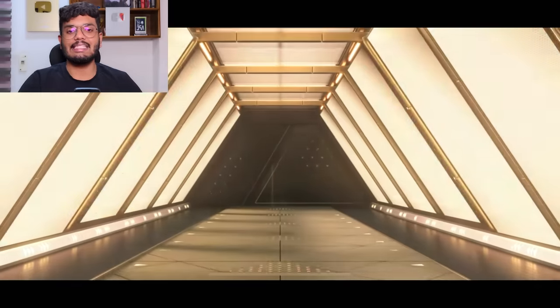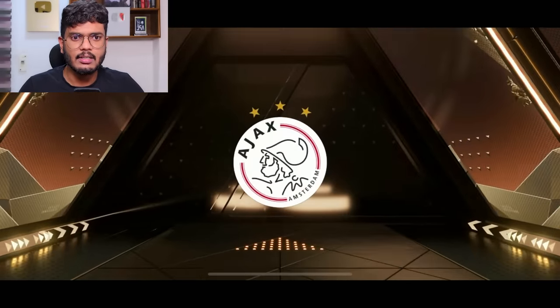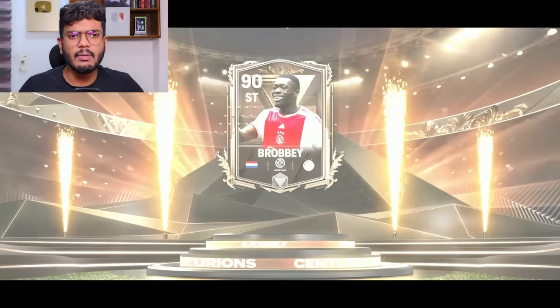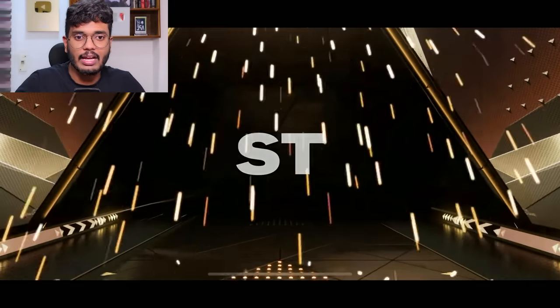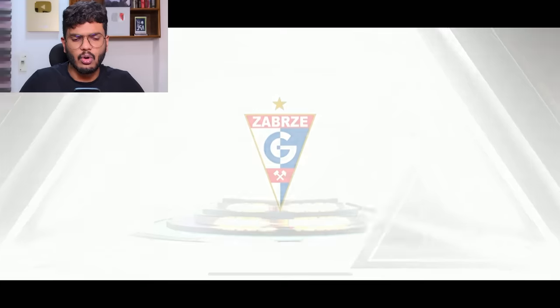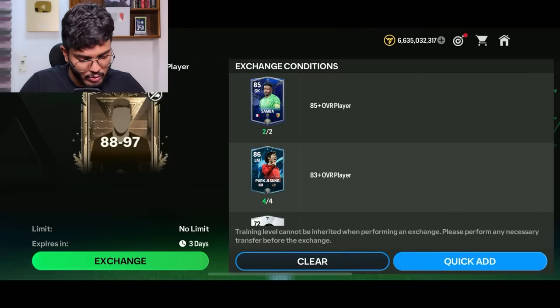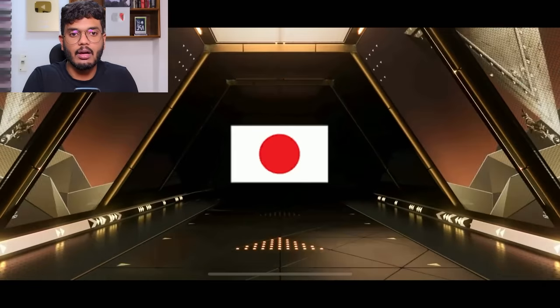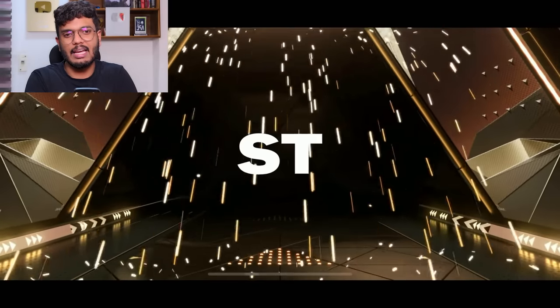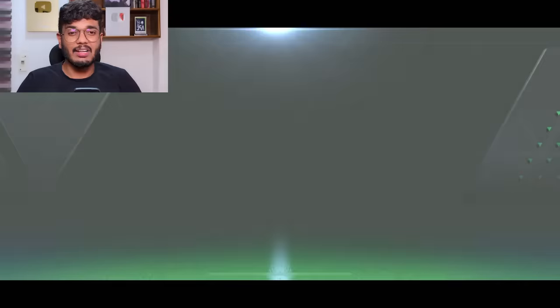I've got lots of foto so I'll keep opening but only show walkouts from now on. Centurions walkout, Netherlands striker — Van Basten? No, Robby or Bruby... never mind. Back-to-back Centurions walkout, Germany striker — it's Lukas Podolski! Not bad, much better than what we've got so far. The packs are getting better — I feel it's going to pay out.